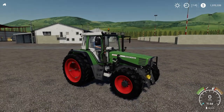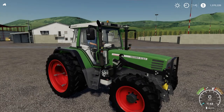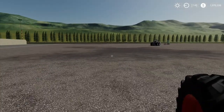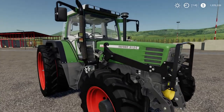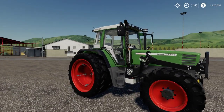First one here — this is the Fendt Favorite 51X. I have a couple of tractors I'm going to show, and this is the first one. The reason why I really like this one is firstly it's really cheap. You just have to remember to change the color on it. It has 195 horsepower.